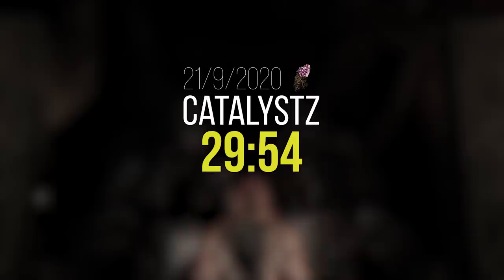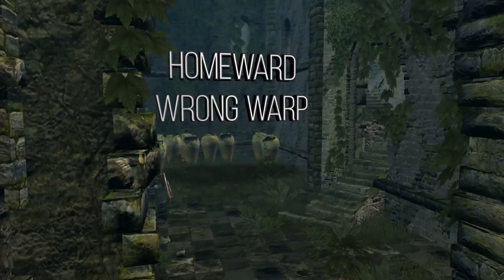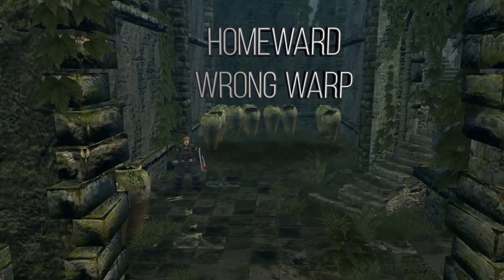This was a huge change from what is now known as Any% No Wrong Warp, where the runner is required to collect all necessary Lord Souls to open the Kiln. The last Any% World Record with that route was 29 minutes and 54 seconds. In November 2020, another way to perform the wrong warp was discovered. This method is not as obtrusive as the Forsquit Wrong Warp and is also much quicker to perform compared to the PCC Warp. It is known as the Homeward Wrong Warp.